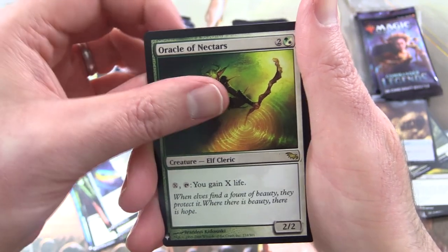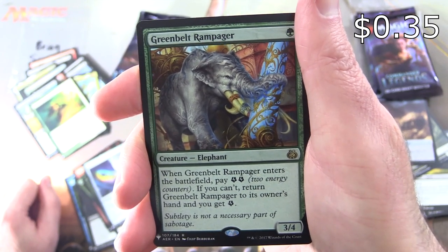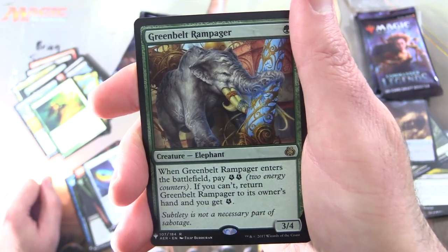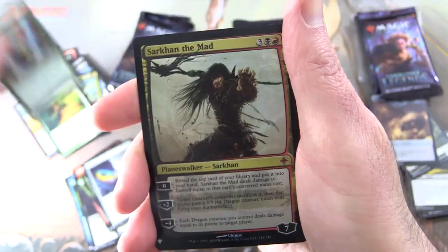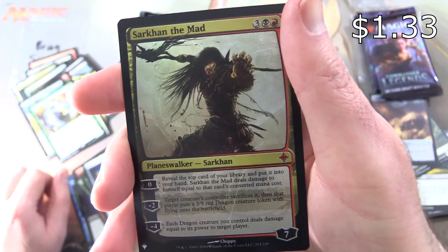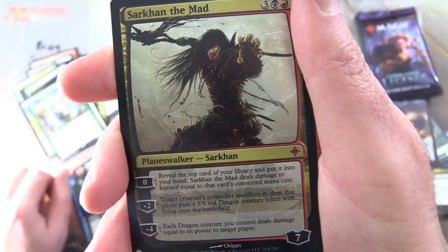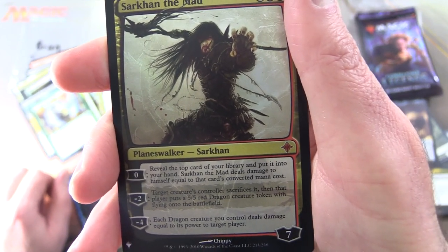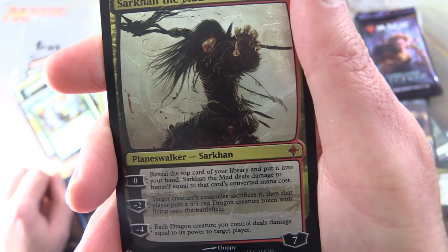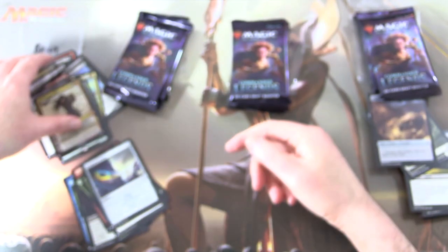The second card is Greenbelt Rampager, Creature — Elephant, 3/4 for a single green. When it enters the battlefield, you may pay two energy; if you can't, return Greenbelt Rampager to its owner's hand and you get a single energy. And a foil mythic — Sarkhan the Mad, Planeswalker — Sarkhan, 7 loyalty for 5. His 0 ability: reveal the top card of your library and put it into your hand; Sarkhan the Mad deals damage to himself equal to that card's converted mana cost. Minus two: target creature's controller sacrifices it, then that player puts a 5/5 red Dragon creature token with flying onto the battlefield. Minus four: each Dragon creature you control deals damage equal to its power to target player. He does like his dragons. Brian, couple of nice mythics for you today.